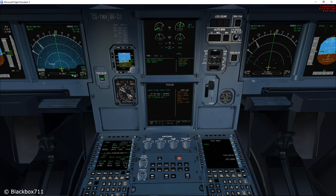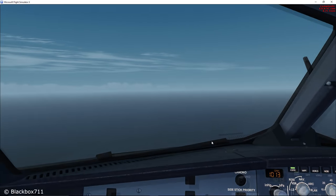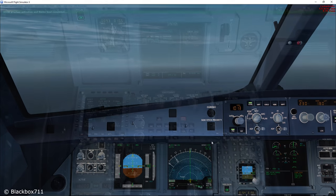Then we get to the status page where it says that we should avoid icing conditions. And if no engine 1 damage, we should consider engine relight. But clearly engine 1 is damaged and so we will not do a relight attempt. On the inop system side we can see that the wing anti-ice is inoperative, CAT 3 dual, engine 1 bleed, pack 1, main galley, generator 1, and green engine 1 driven pump. So that's it and we'll remove the status page and say ECAM actions completed.